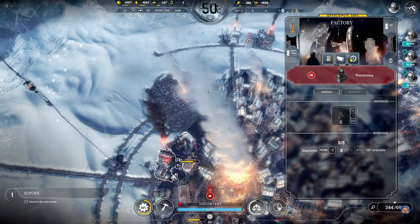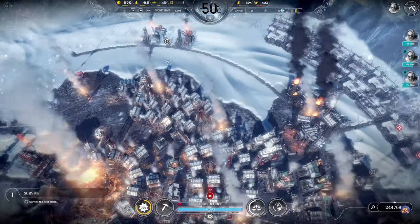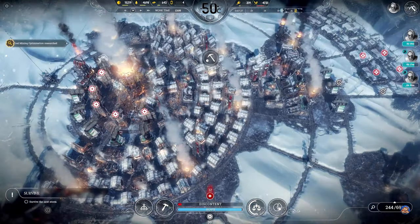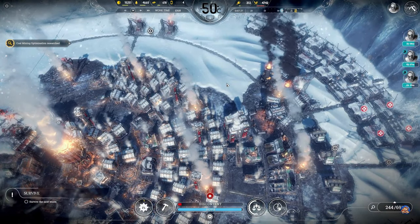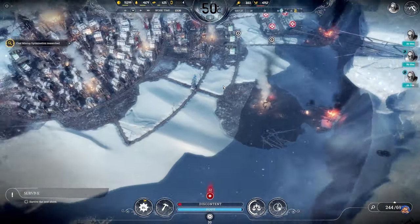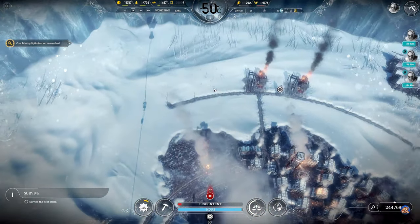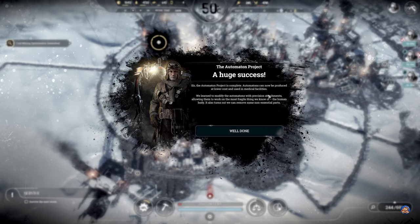The city is happily building that. I guess we could build two more automatons. We have plenty of coal and plenty of food, so when the storm comes we should be fine. Let's go with coal mining rationalization. We are at a point where the only thing that will evolve on this map is that the city will grow and these events.